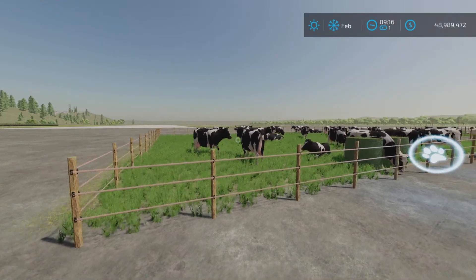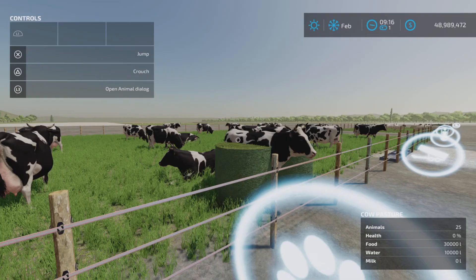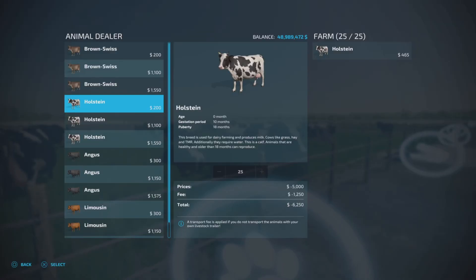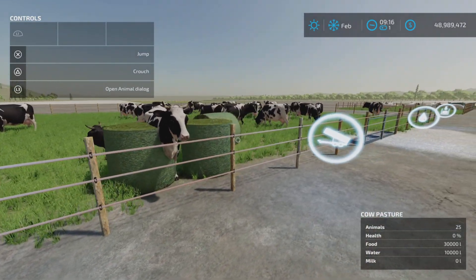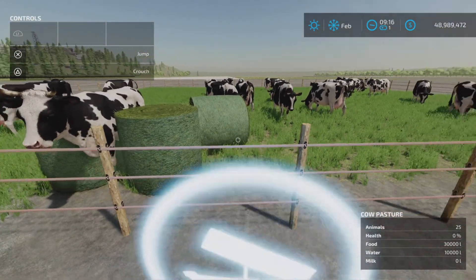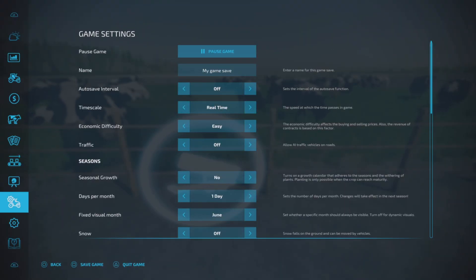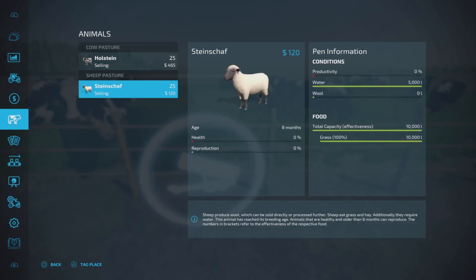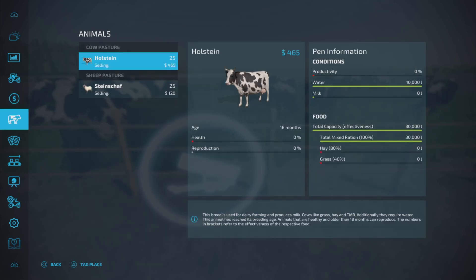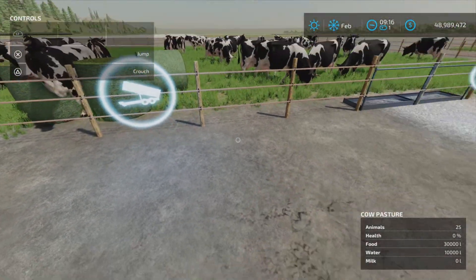Here's the cow trigger. It supports 25 cows and food goes in here — TMR, hay, or grass. Let's take a look: yes, TMR, hay, or grass. It has a 30,000-liter capacity and it all goes in here.